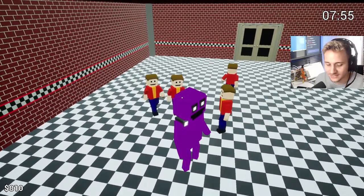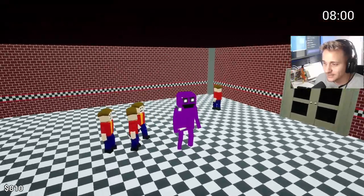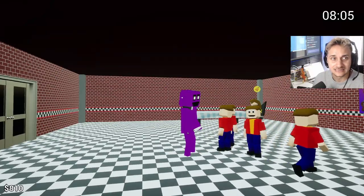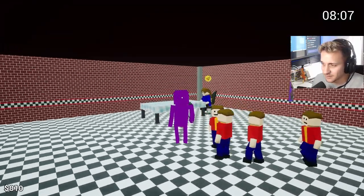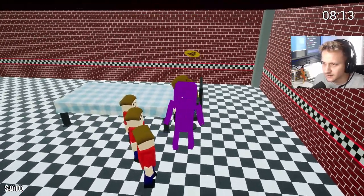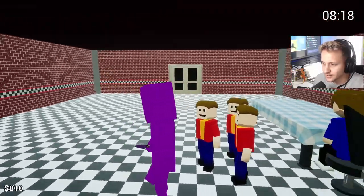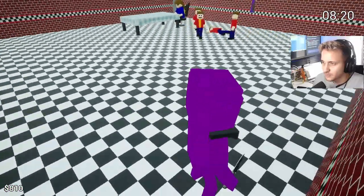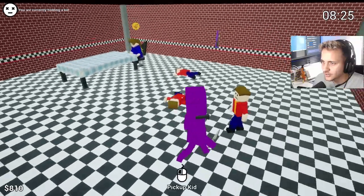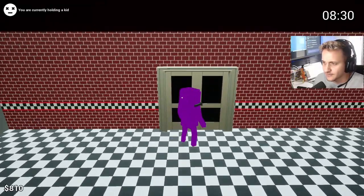All right, E to take out the knife. So we've got all our little kids here. We've got the knife in our hand. Wait, is this a parent? It's got to be a parent, right? The new Killer in Purple 2, guys. Holy moly. Let's see — what? Did he just shove me? You're currently holding a kid. I'm pretty sure one of these kids just shoved me. So if we're holding a kid, let's put the knife away and go outside.